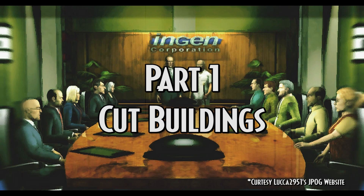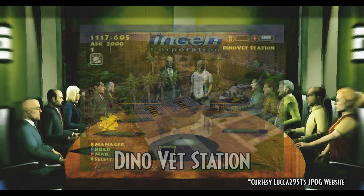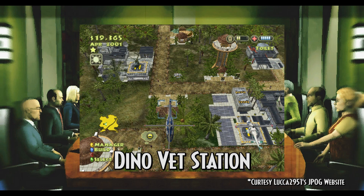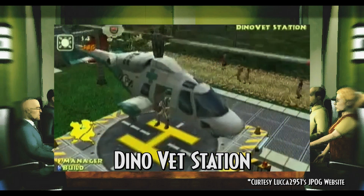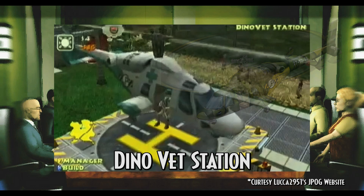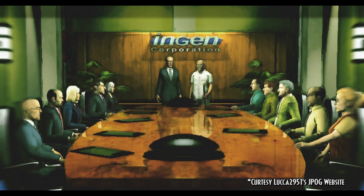Part 1: Cut Buildings. Many buildings in the original plan for the game were not spared from some incredible crunch time and decision making. One example is the Veterinary Center, shown off in earlier trailers and promotional videos. It would have required research to unlock, cost $5,000 in-game dollars, was 4x3 squares large, and came alongside an exclusive helicopter variant sharing the Ranger Copter model but with a differing color scheme. Its most likely purpose was to quarantine and treat sick dinosaurs before returning them to their paddocks via cages on the left-hand side of the building.